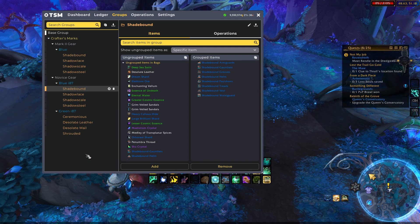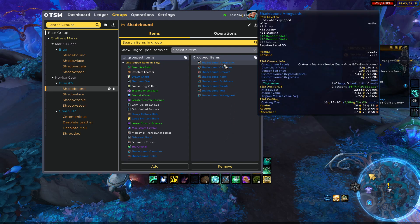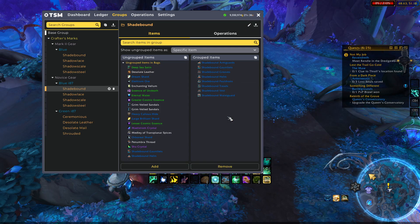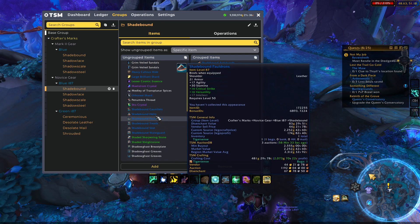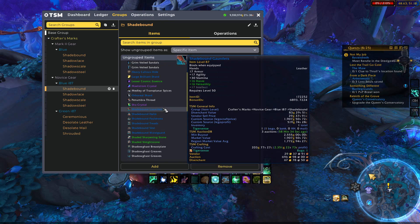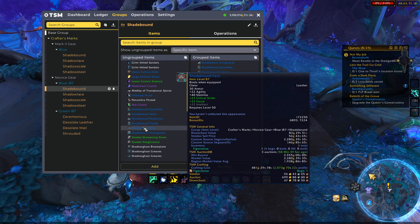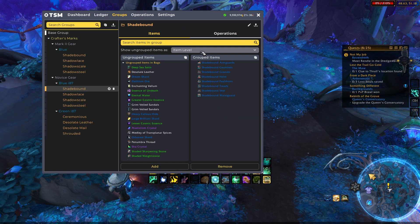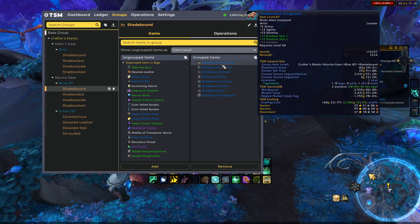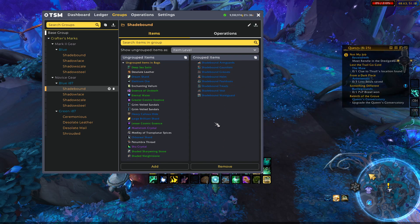The real nice thing is that these are now compatible with TSM. These are all the iLevel 87 gear with the random stat bonuses. If you guys remember from before, the armor pieces used to look like this with a bunch of random stats, and every time you crafted a new piece you would have to add it to your group. The posting would get a little obnoxious. What TSM has added is an item-level version — instead of just checking 'ignore variations,' there is now an item-level version which sorts everything through item level. That is how TSM has fixed this issue.